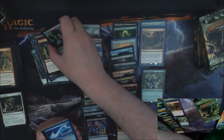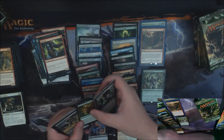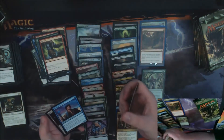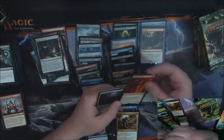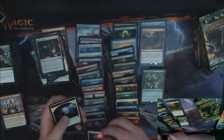Another Cub Apes — that's a good one. Nature's Claim, Prodigal Sorcerer — man, I remember this card from way way back. Mishra's Factory is a good pickup as well, and we got a Dualcaster Mage and a Foil Rally the Peasants.